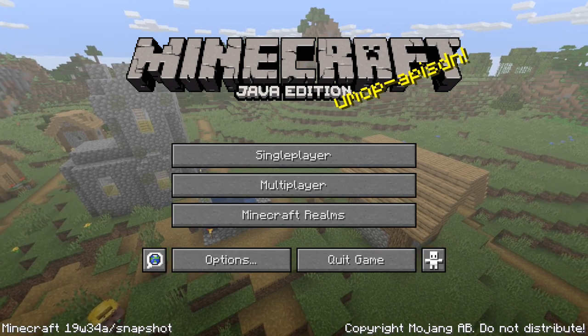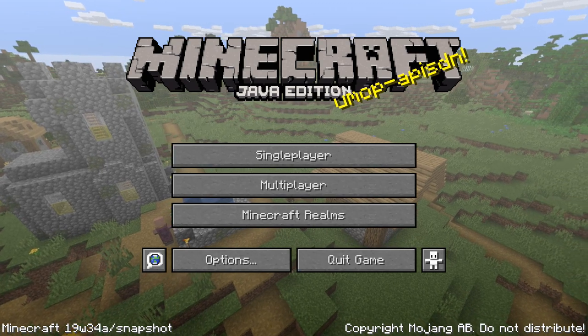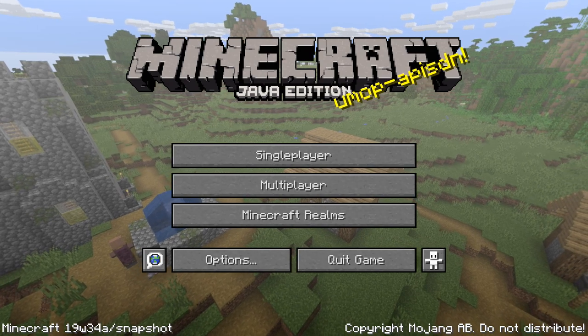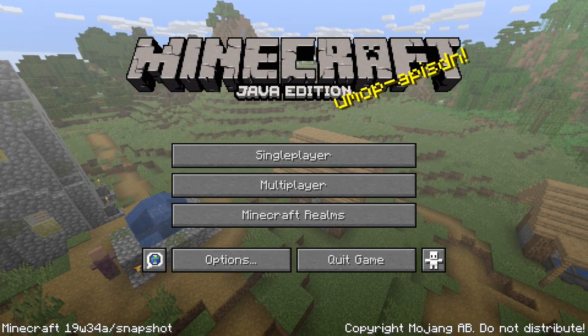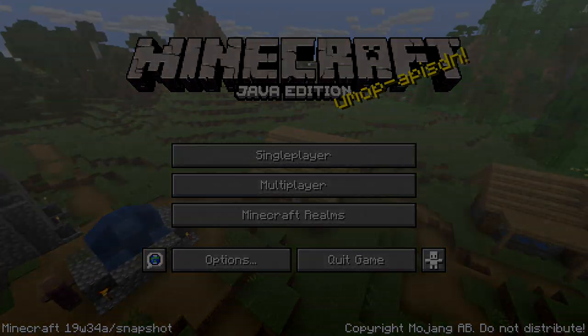This version comes with a brand new bug — the bug is a bee. The bee has been added to the snapshot and is the focus of this snapshot, with a lot of surrounding blocks and items. My name is slicedlime, and I'm here to guide you through all the bee-related features and all of the other ones.